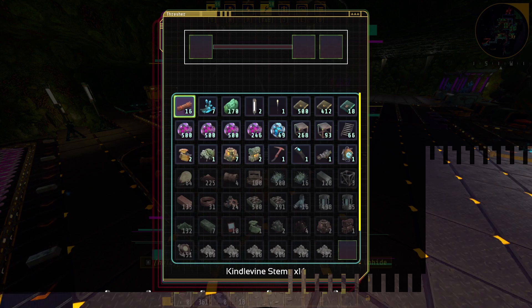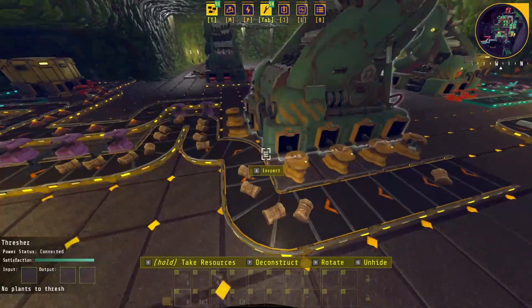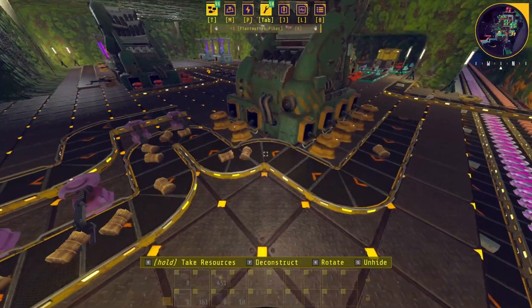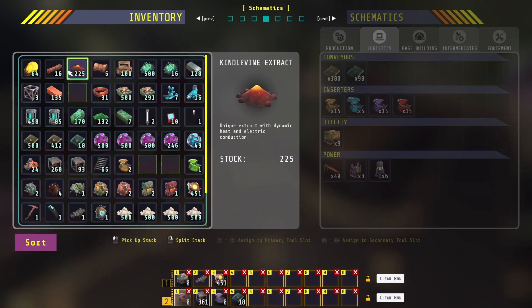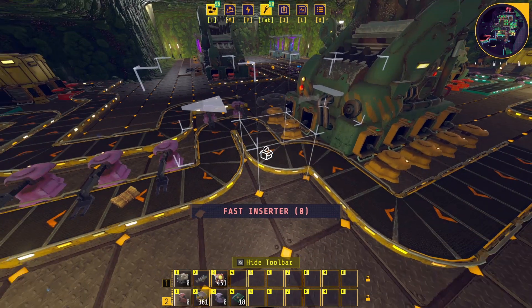Once it goes past, I have these filters set up to grab the seeds, which are then sent back to the planters to start the process over. The kindle vine stems themselves are completely ignored and continue down the belt to deposit into the second threshing. In the second threshing, the kindle vine stems are placed into a thresher and processed. When you process kindle vine stems you're going to get two byproducts: plant matter fiber and kindle vine extract. Let's look at that in the inventory — plant matter fiber, you get it from processing the kindle vine stems.